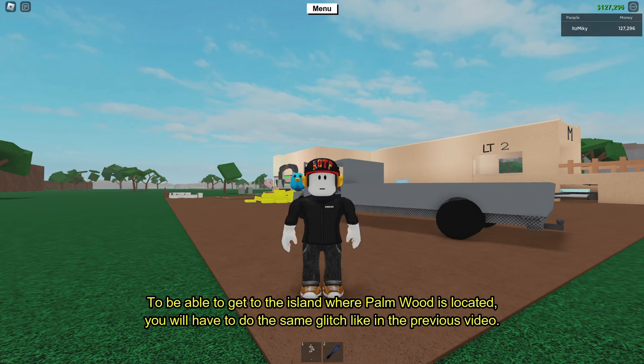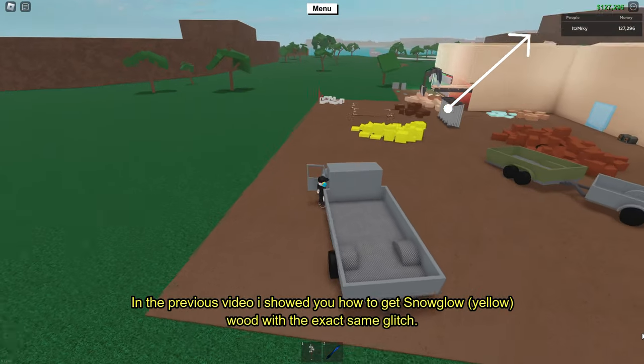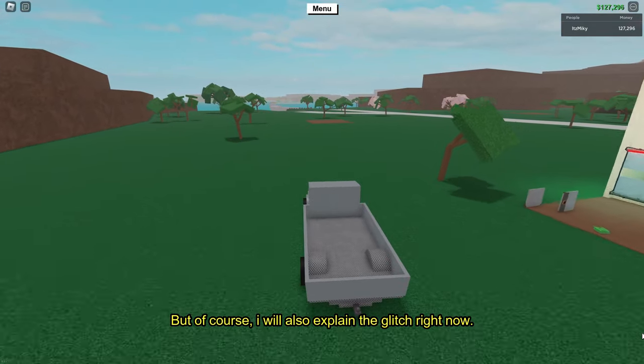To be able to get to the island where palm wood is located, you will have to do the same glitch like in the previous video. In the previous video I showed you how to get snow glow wood with the exact same glitch, but of course I will also explain the glitch right now.